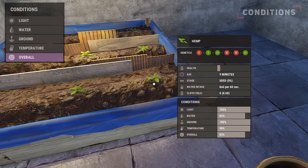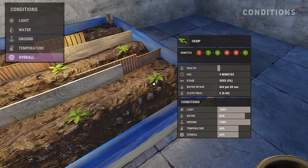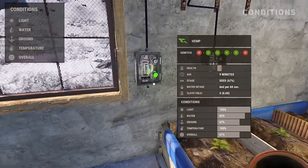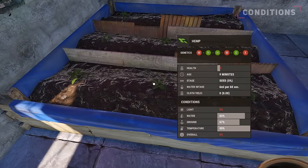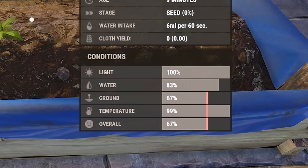Next is the temperature, which can be increased by warming up your house with an electric heater. The temperature in desert biomes will provide close to 100% temperature conditions. Finally, is the overall condition which represents light, water, ground and temperature condition. The overall health value will always be the same as the lowest condition, meaning even if you have other conditions at 100%, the overall health will remain low if one other condition is low.